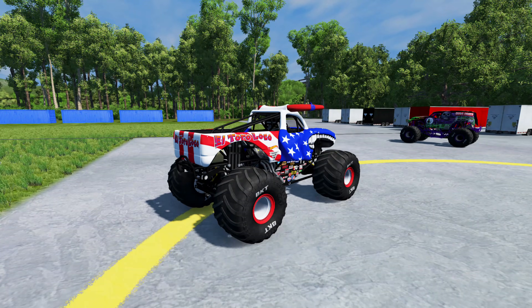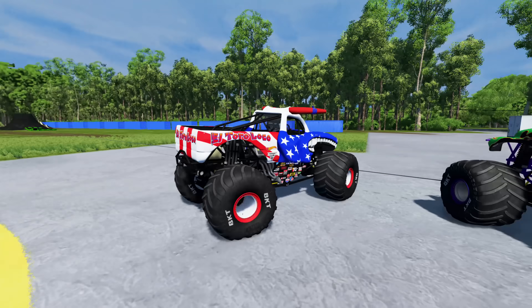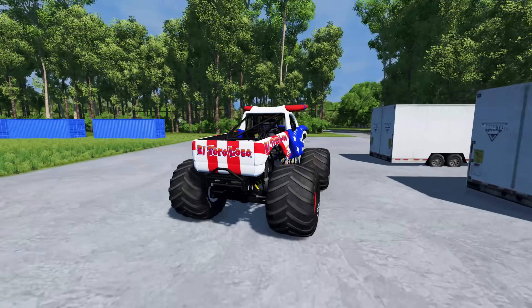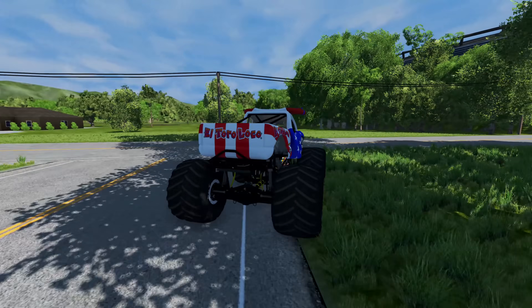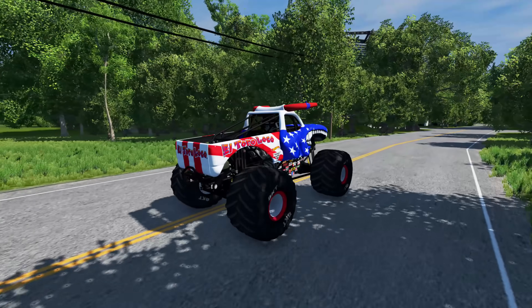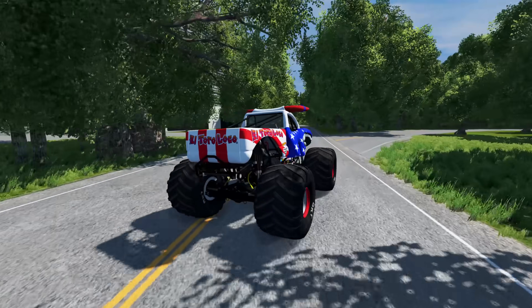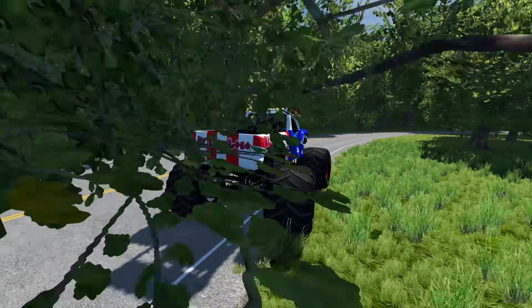All right, now we're going to switch it up and go to El Toro Loco - the stars and stripes edition. We're going to head on out of this section and go find something else on the map. You can still see that huge arena over there. We'll see where this road here takes us.